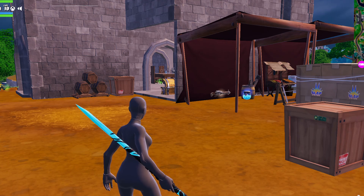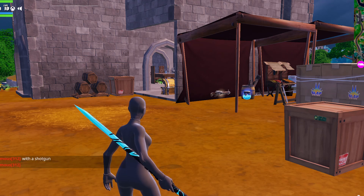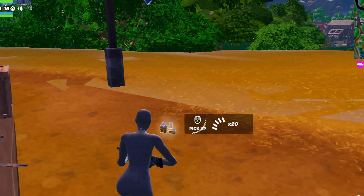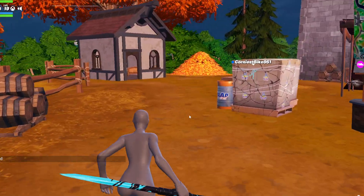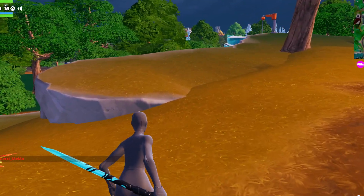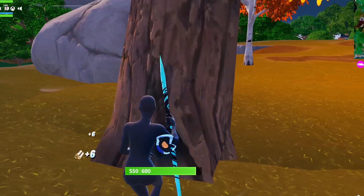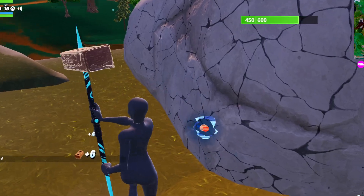Some of the new augments are pretty broken. Primal Companion Wild Wasp gives you three wasp jars at the start, and you gain another one for every kill. Sprint Lines gives you a slapped effect after using the new zip lines.